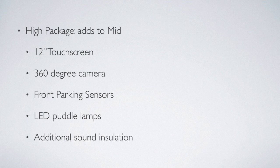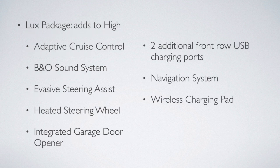Still not enough? The Luxe package is for you. This is where you'll find adaptive cruise control, an upgraded B&O sound system, evasive steering assist, a heated steering wheel, integrated garage door opener, and more USB ports. A navigation system and wireless charging pad are part of this package as well. Leather seats and power front seats are optional, at least for four-door models.